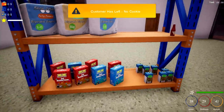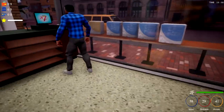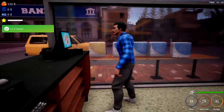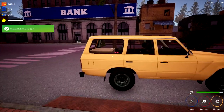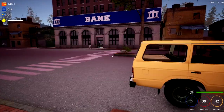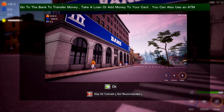We've got some stuff. We do need money - 132. We need food. Bank! Come on, let's see if we can rob the bank. Transfer money, take a loan, or add money to your card - you can also use an ATM.